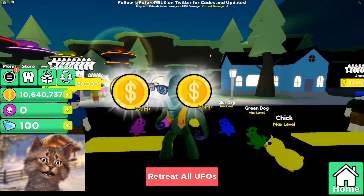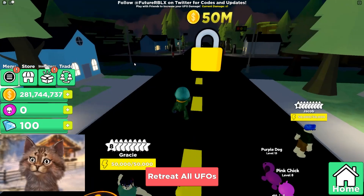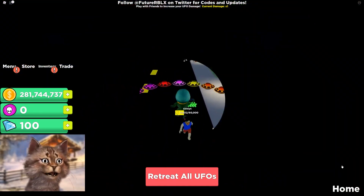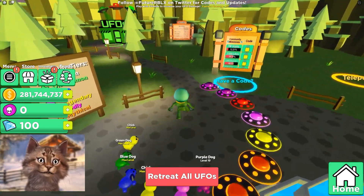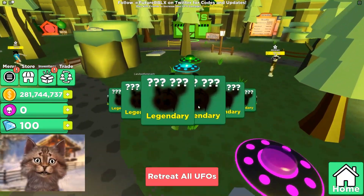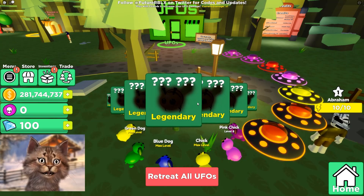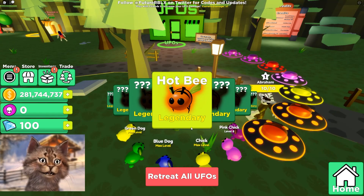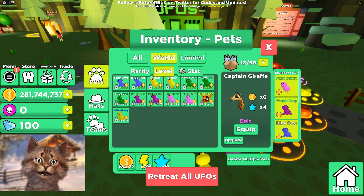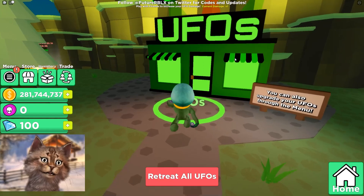Now we have 200 million! Before we go into that area I want to go back and do some upgrading. I also want to buy this — I couldn't buy it before but now I can. It's the 'Hot B' — this better be insanely good because it's a lot of Robux. We got it: 21 times multiplier — that's actually pretty good!